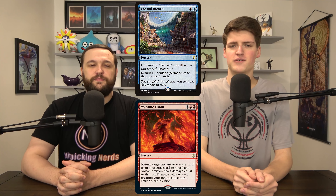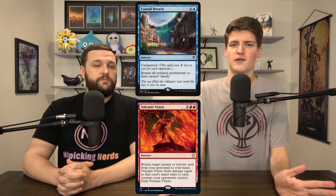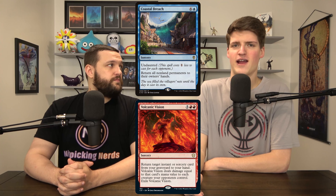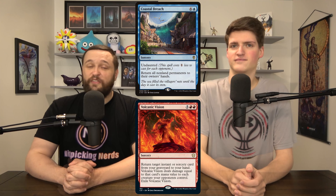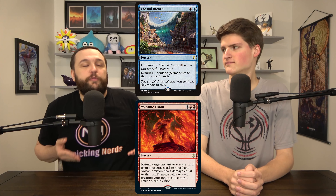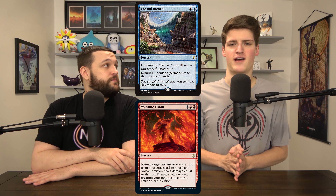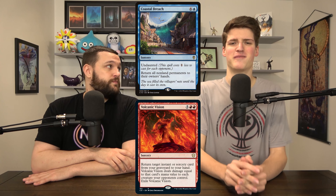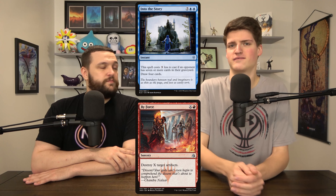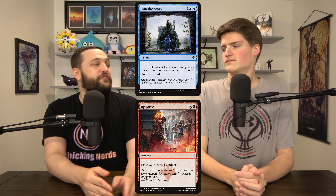We added Coastal Breach and Volcanic Vision, two cards that cost 7. Coastal Breach actually costs 4 because you have 3 opponents — it wipes the board and helps us rebuild or get positive tempo. Volcanic Vision doesn't even hit our stuff; it's going to be a one-sided Plague Wind because all your spells cost so much. We also cast Into the Story and Biforce to get extra damage from Vile Smasher. We like Biforce over Vandal Blast since Vandal Blast only kills 1 artifact — Biforce is going to deal way more damage.